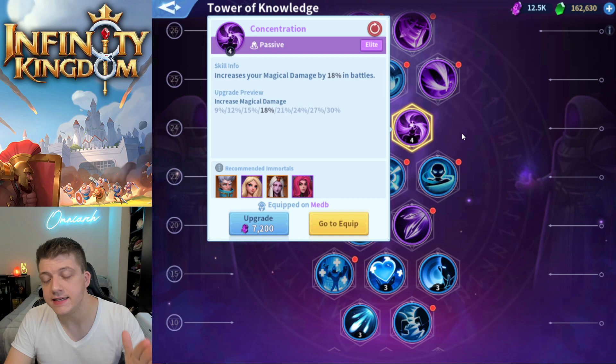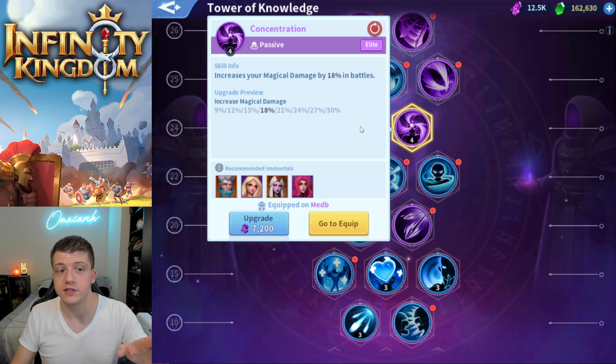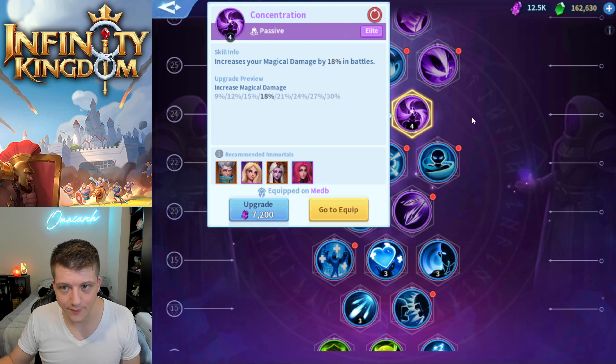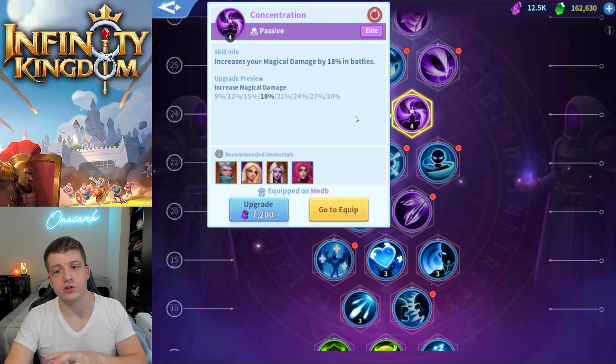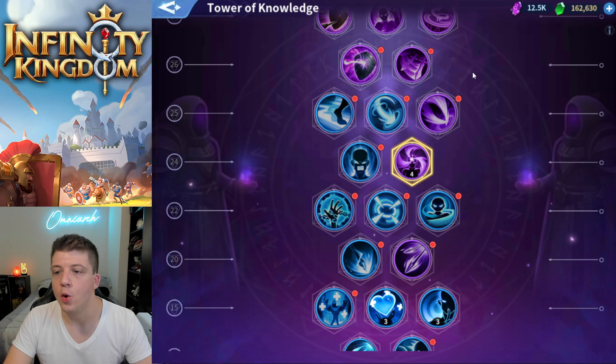Pushing from early to mid game, you're going to get Concentration, which is a decent skill. I've seen some higher-end players use this, and others remove it from their Merlin in favor of other skills. Concentration is sort of an enhanced version of Wisdom - this is all magical damage upwards of 30%, which is really nice. The good thing about investing in Concentration is that you can move it from Merlin to somebody else who does magical damage later down the line, so it's not a bad investment.